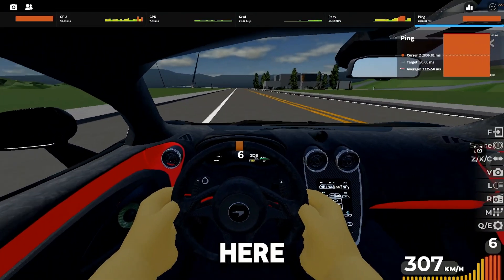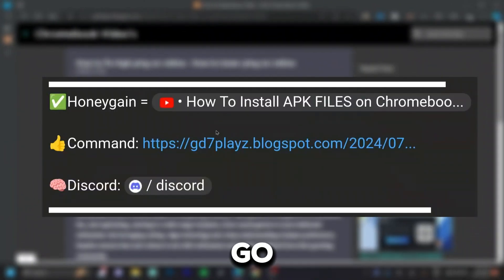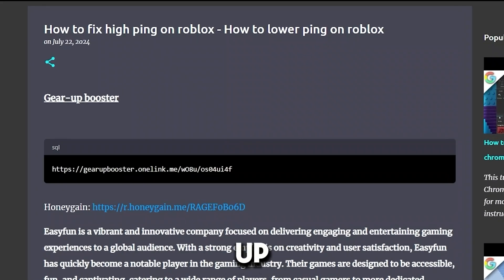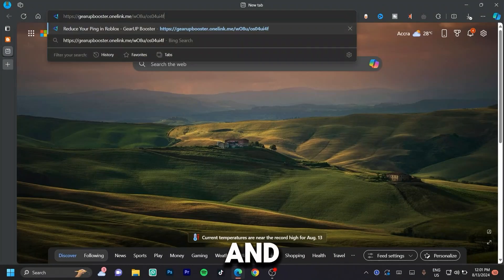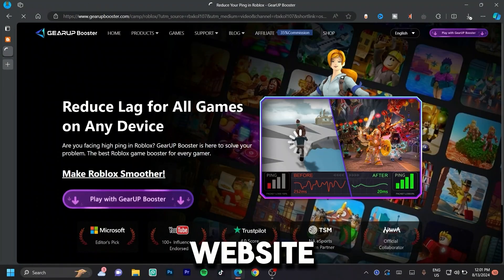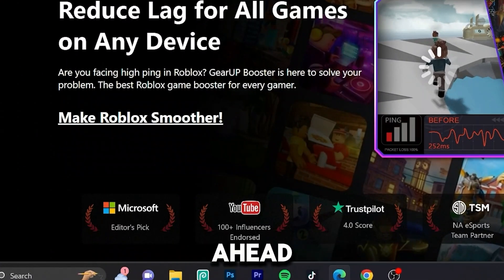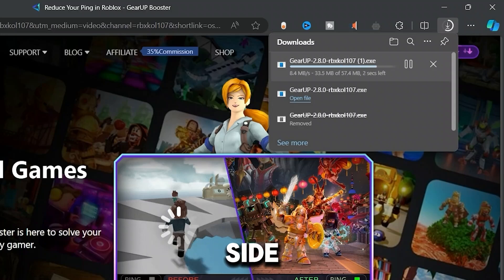I just logged on to Roblox — here is what my ping looks like. Let's get this to the least it can be. Go ahead and click the link down in the description to get to my website. Once on my website, look for the 'Gear Up Booster' tab, copy the link right under that, hit Ctrl+C, open a new tab, hit Ctrl+V, and hit enter. Once you load onto the website, the first thing you'll see is 'Make Roblox Smoother.' Click on 'Play with Gear Up Booster' at the bottom and wait for it to finish downloading at the top right-hand side.